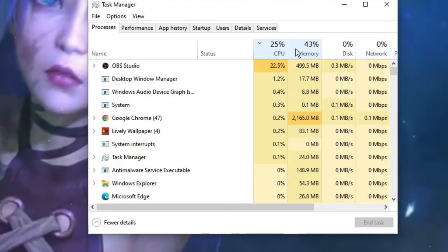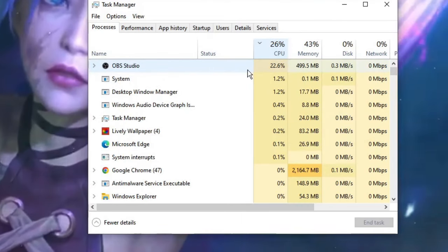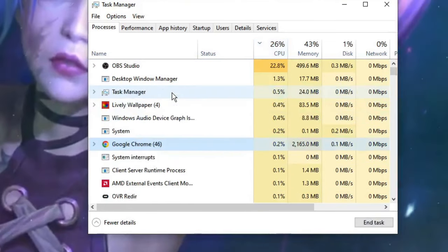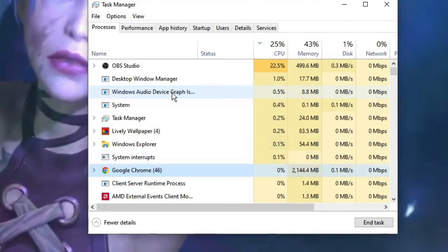To reduce usage, close any application that is occupying a lot of space. For example, Google Chrome is occupying a lot of space, so while gaming, if I don't need it, I can close it — and that will surely improve performance.